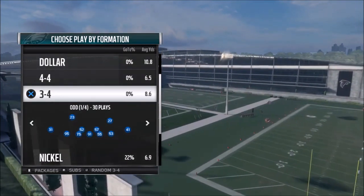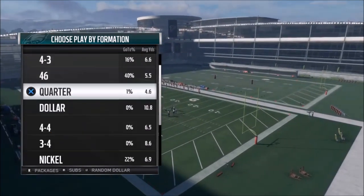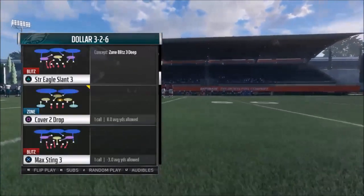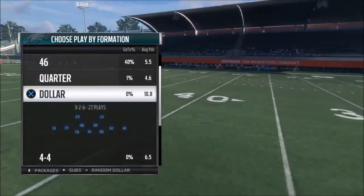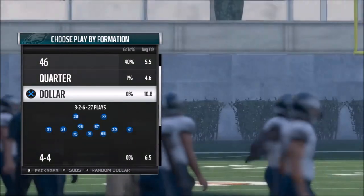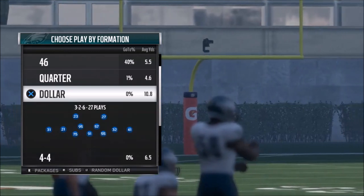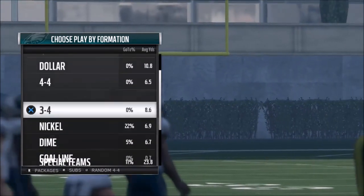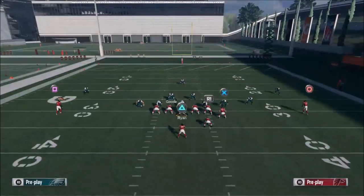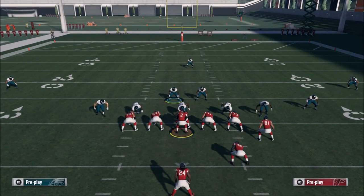If it's third and ten, third and fifteen, or even fourth and twenty, it doesn't matter what your opponent picks — you're going to pick something with deep coverages because they have to go deep. But if it's a manageable situation like first and ten, second and seven, or third and five, you really have to match personnel unless you have a good idea of your opponent's tendencies. Matching personnel gives you the best opportunity to stop both run and pass and gives you balance.